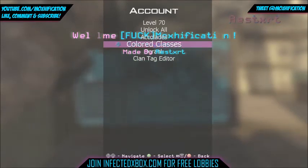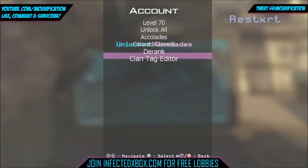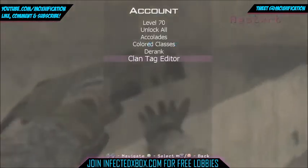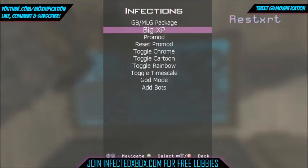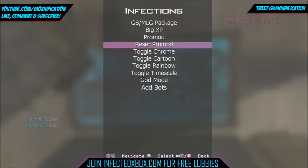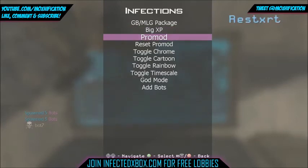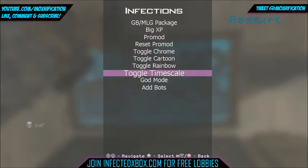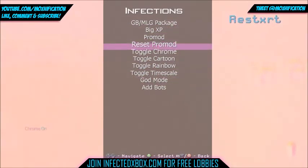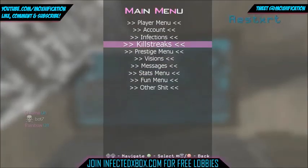Back in the account tab we've got accolades, colored classes, don't want to derank, clan tag editor — I don't like doing the clan tags — and exit. In infections we're just going to look through and not pick anything. There's pro mod, big XP, reset pro mod — all the cool stuff you guys know what that is.